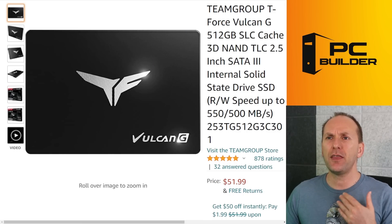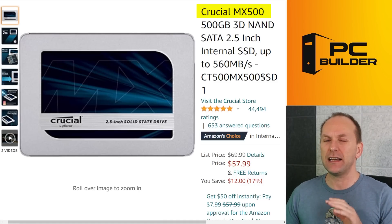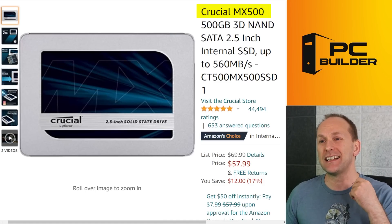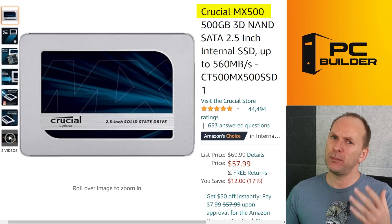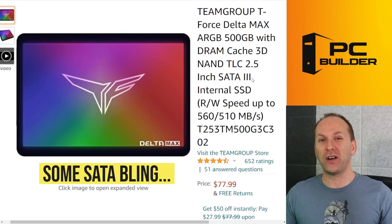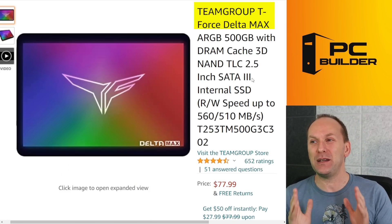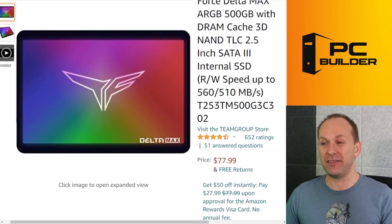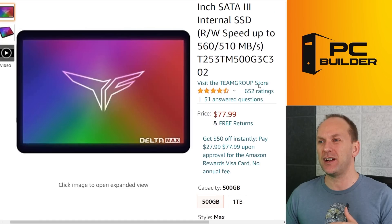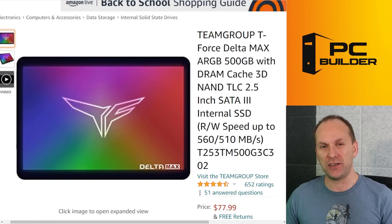The other SATA drive I'd look at is the Crucial MX500 — if you've been around PCs long enough, you've seen these drives recommended; they're all-around good drives. Note that SATA drives are actually coming to a point where M.2 NVMe drives are cheaper than them, so you may actually spend a little bit more for a SATA drive — something to think about. If you've got an older motherboard and want to add some bling, let me introduce you to the Team Group T-Force Delta Max, an RGB drive. It's $78, not terrible but certainly not a budget option. It comes in a 500 gigabyte or one terabyte version and features RGB — a really cool feature if you're looking to bling out an older system.